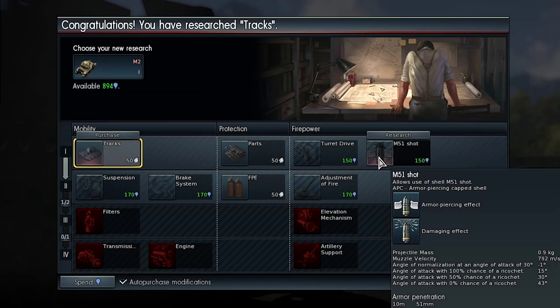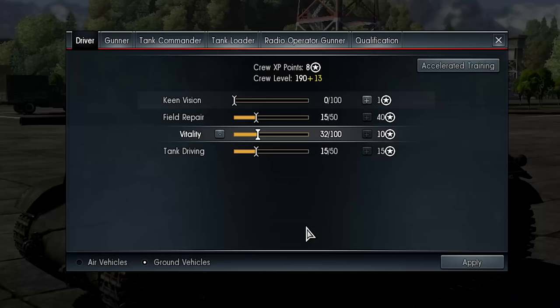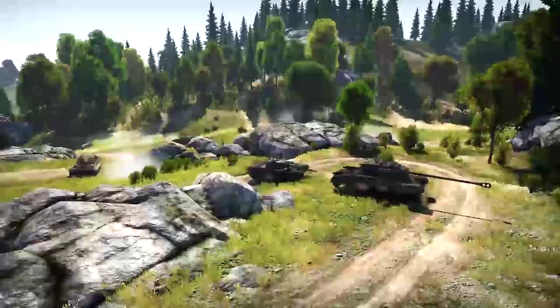The battle is over — now you can research your first modifications. After you buy unlocked parts, you can level up your crew using the points you picked up during battle. There are 5 crew members: the driver, commander, gunner, loader, and gunner/radio operator. We recommend starting with Vitality for your gunner and loader, as they are responsible for the weapon that can save your life and your teammates' in tough spots. See you in the war!